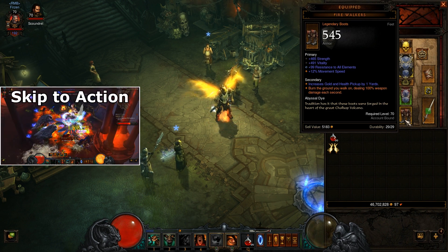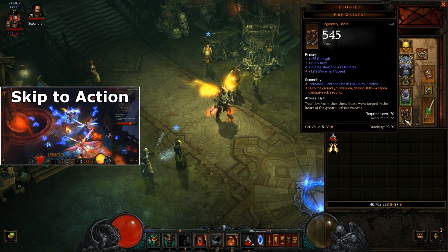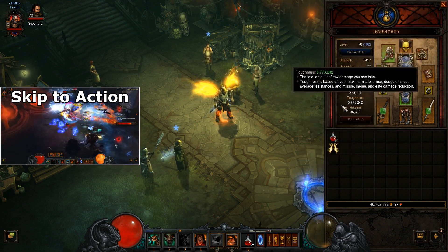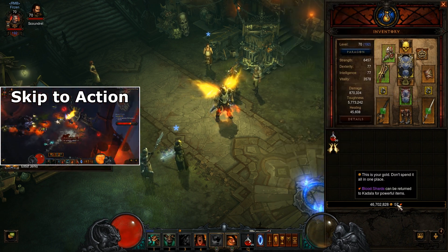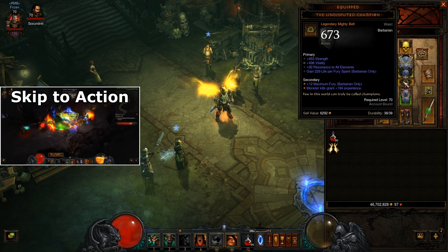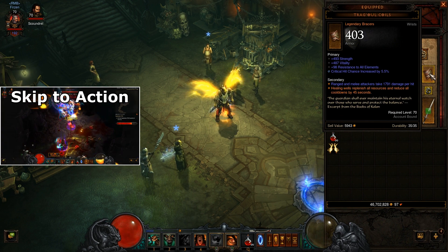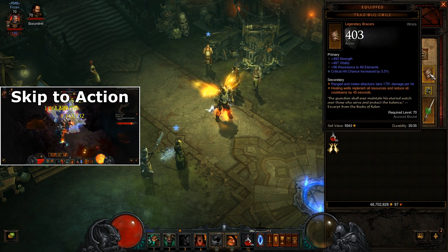These boots deal 100% fire damage on the ground, which is quite nice. These are the pants. I got trifecta rings — both of them are from Kadala, who sells the gamble stuff for blood shards. I also have trifecta gloves and a nice belt with life per fury spend. The bracers could be better but they're quite nice.